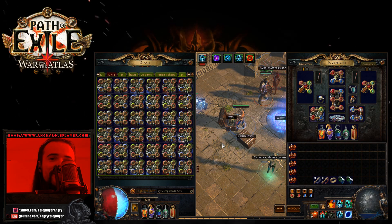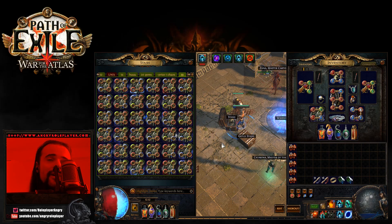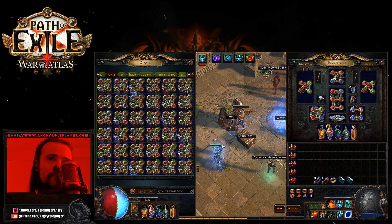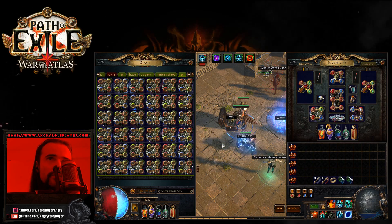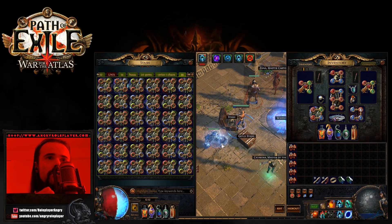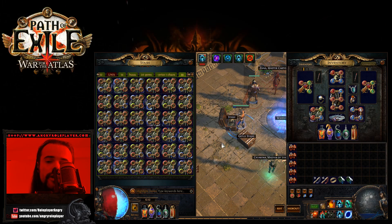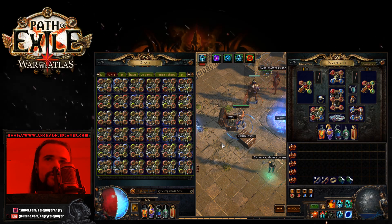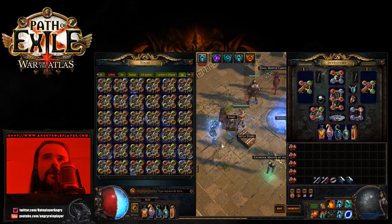Hey guys and girls, how are you doing today? It's Anger Roleplayer here once again. Today I want to be doing the craziest violent corruption thing I've ever done in the game so far. This is my biggest corruption project to date — I haven't really done anything on this scale previously, mostly because I never really cared that much about corrupting. But for this build that I'm running right now, hitting a proper corruption on the Shipper Gloves is pretty mandatory for the proper end-game setup.